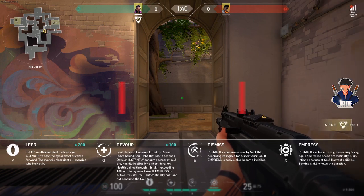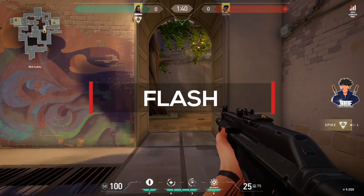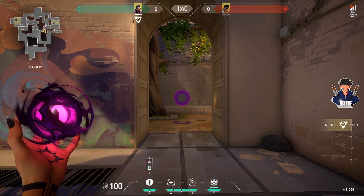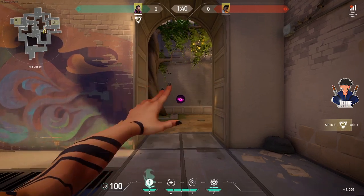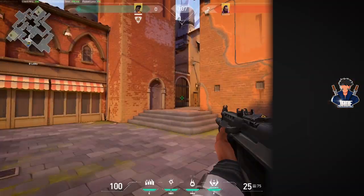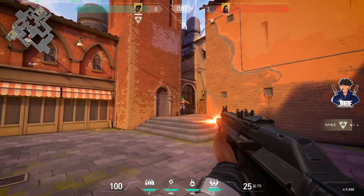Her first ability is called Leer, also known as the Flash. Upon pressing the desired key, Reyna equips this eye which she can throw to blind any enemy for a few seconds who looks at it directly. You can even throw it through walls, and the best thing is that your teammates won't get flashed. Keep in mind that enemies can shoot at it to destroy it and end their blindness. Leer costs 200 credits and you can buy two in each round.